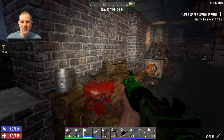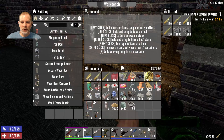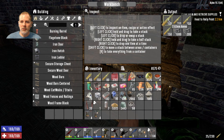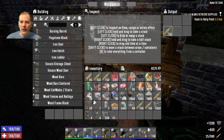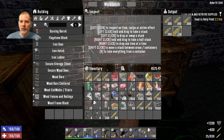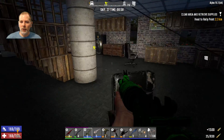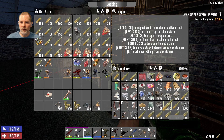Welcome to episode 65. Today we're going to do a little housework. We just finished up some 7.62 and some nine millimeter that we crafted, so I'm going to throw all that stuff in the safe and then we can go ahead and do other stuff.